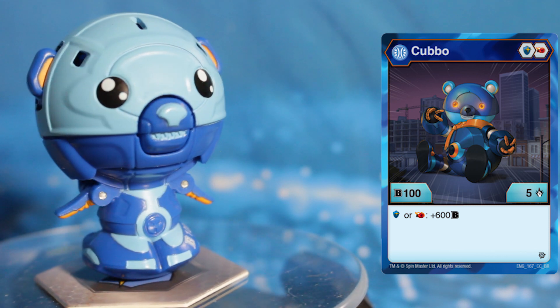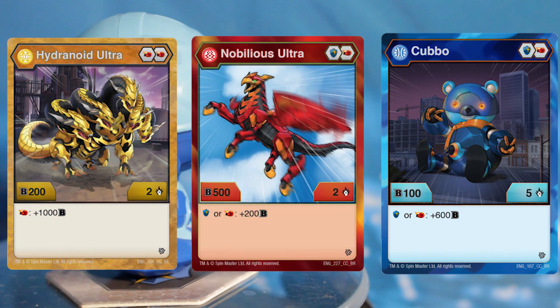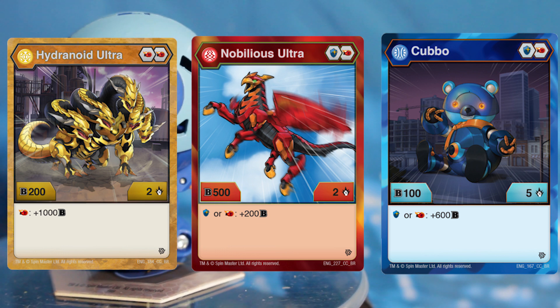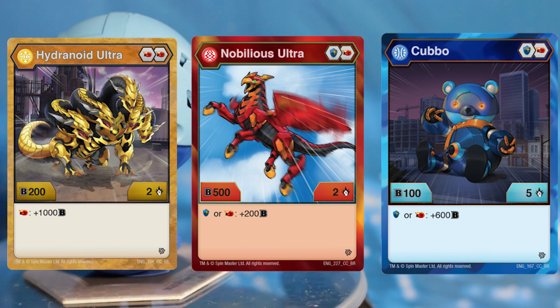Aqua's Cubbo became famous as being part of the most powerful trio in the game named the Power Creep Boys, due to their huge rise of relevance after they got released. Aqua's Cubbo is mainly seen with the likes of Aurelis Hydranid Ultra and Pyrus Nobilius Ultra, and is splashable in any deck with magic shields.